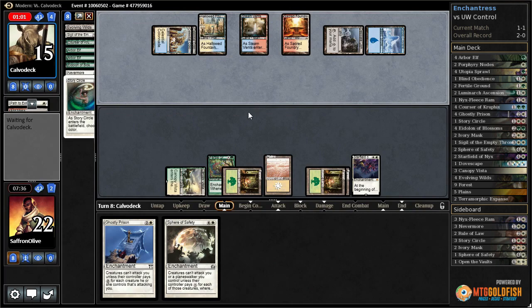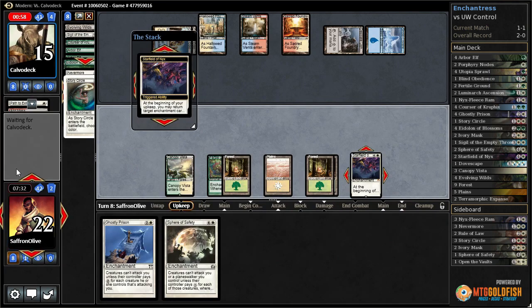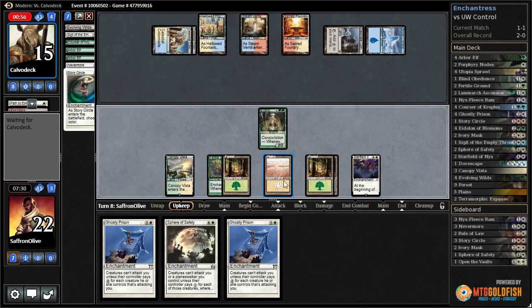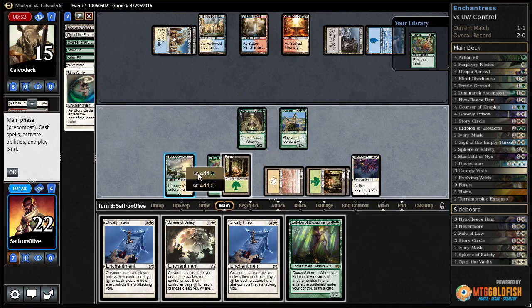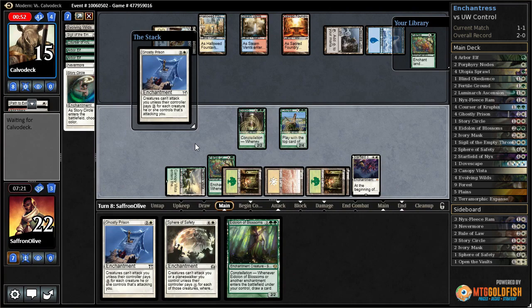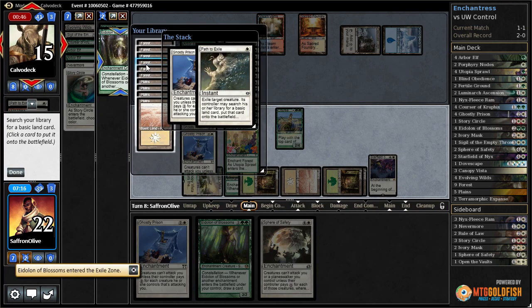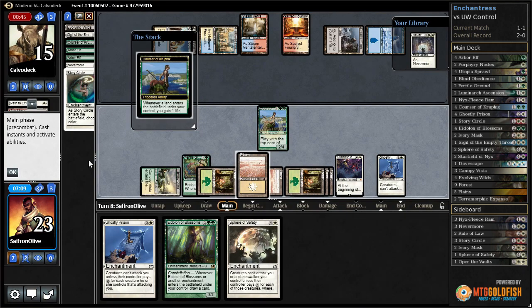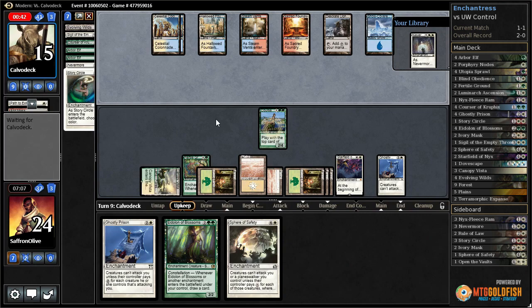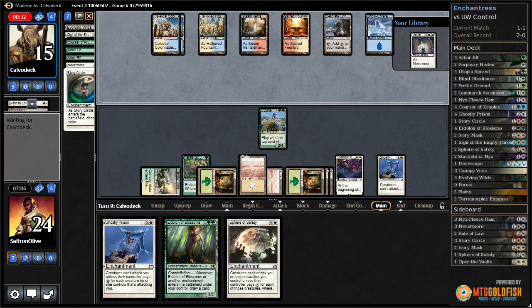There's a Supreme Verdict, but that just slows us down as long as we still have Starfield. So we just get back Eidolon, draw a card. Go with Courser, draw a card. Then Ghostly Prison. Opponent goes with Path on our Eidolon — that's fine, we'll get a forest, gain a life. Play Plains off the top. I think we're going to win by time, but I also think we're very likely to just win this match outright because they don't have many ways to deal with Starfield. And that's the GGs.